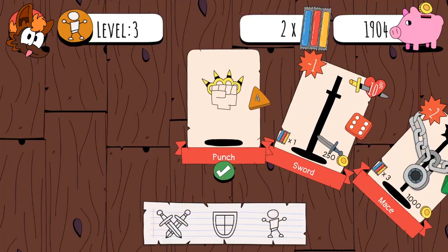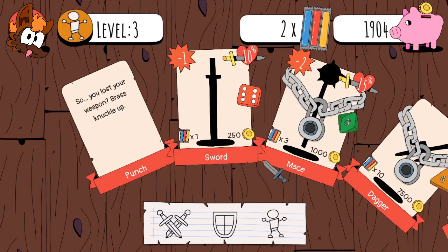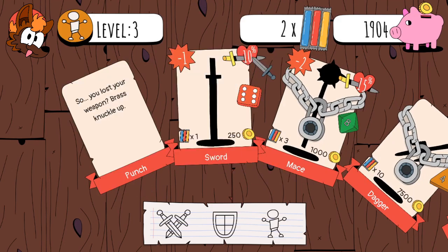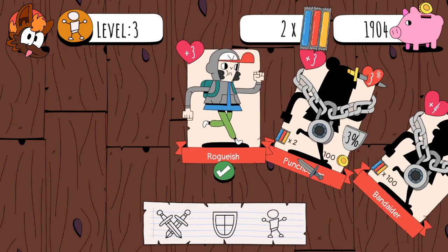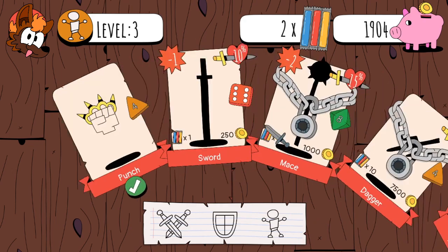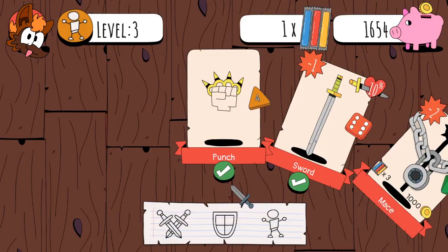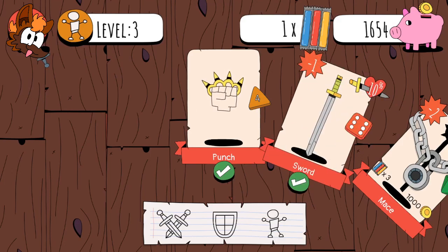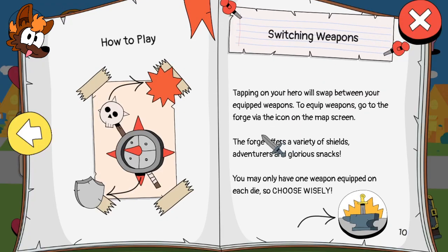Smithy! Now what does the sword do? Reliable - sword light that subtracts one from your roll, unlocks on the second level. Takes 10%, minus two. Daggers, roguish, punch boxer. We'll go with the sword - it's a six-sided die but it subtracts one. You are the proud owner of sword, equipped as your six-sided weapon. It does another little ability thing - 10% health something something. Tapping on your hero will sort between your equipped weapons. The forge offers a variety of shields, adventurers, and glorious snacks. You may only have one weapon equipped on each die, so choose wisely.